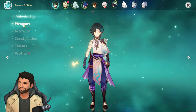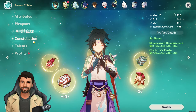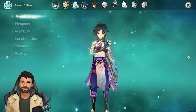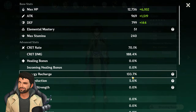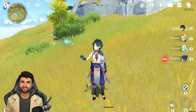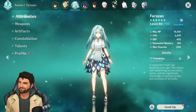Here's my F2P Xiao showcase — using an F2P weapon, with crit rate and crit damage as main stats, 2-piece Gladiator with the set bonus, no constellations, and triple-crowned talents. The stats are 70% crit rate and 188% crit damage. You also need around 120 to 140% energy recharge — I'm running 133% energy recharge here with 46% Anemo damage bonus.